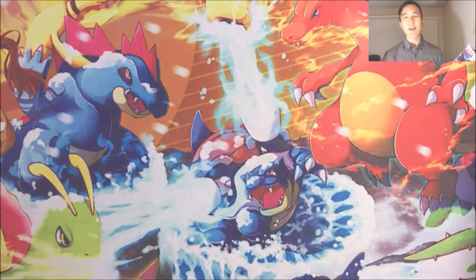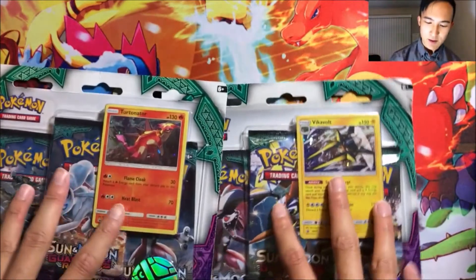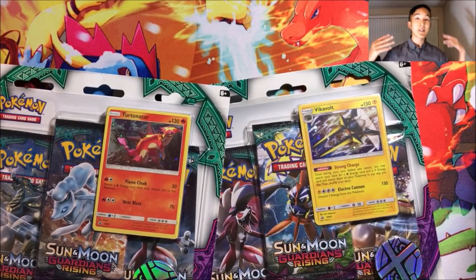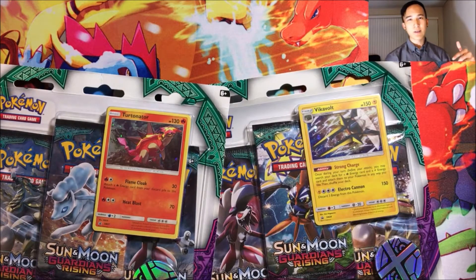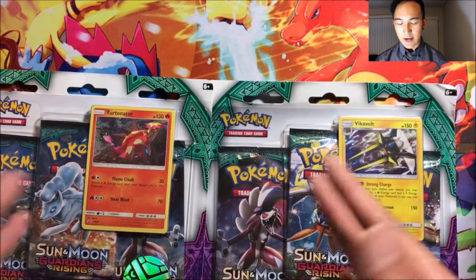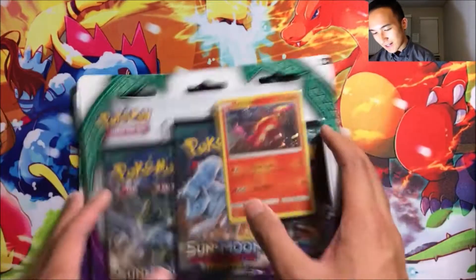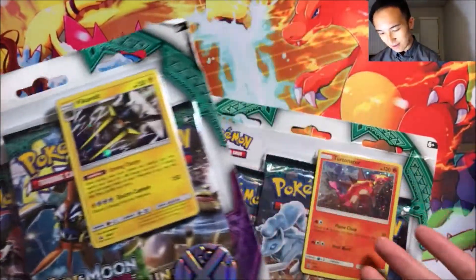Hey guys, today I'm doing a pack battle opening, but kind of different. I'm doing a profit or loss pack battle against Maggie TCG Tube — I'll link you guys to her channel and her side of this battle in the description box down below. What we're doing is comparing our pulls to the retail price of both of these blisters and also comparing the total amount of what we pull to each other. I've never done this before, I'm pretty excited.